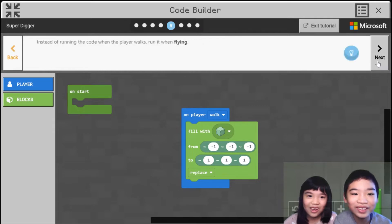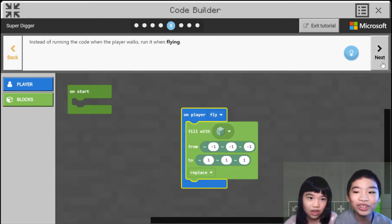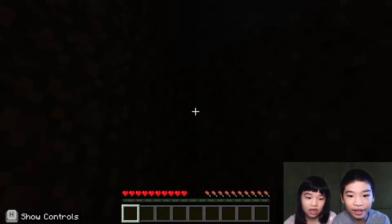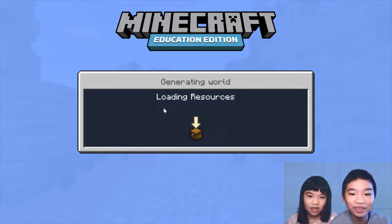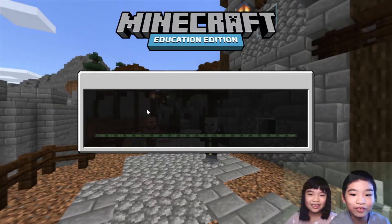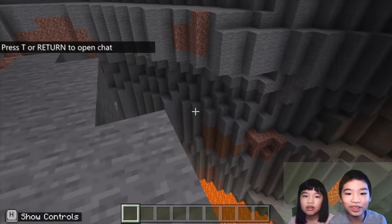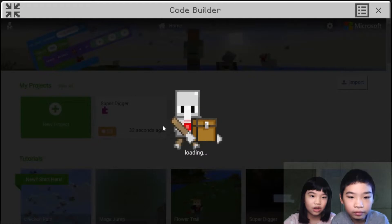Don't fall in the void! Instead of running the code when the player walks, run it when flying. So you just walk and you'll go — so now we're going to create a new world. We'll save and exit this world, which is completely black, and then we're going to create a new world to go into creative and then play — so we can fly, because of creative we can fly!